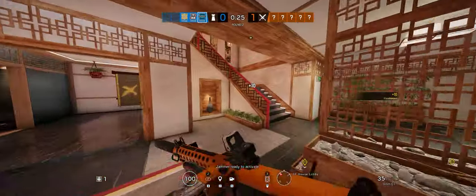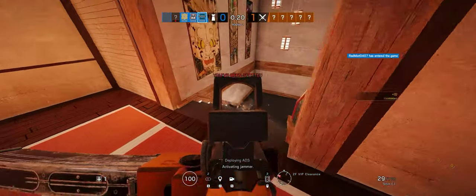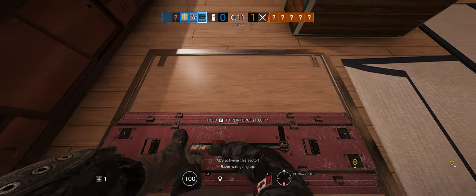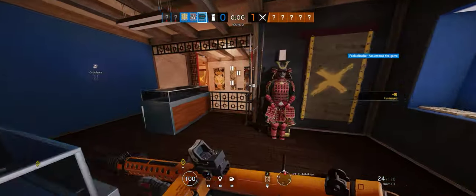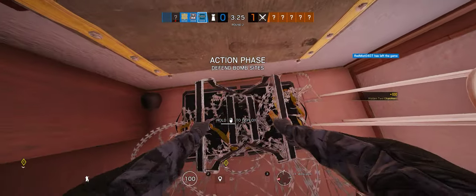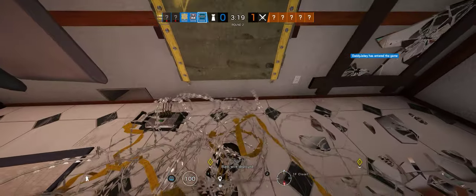I'll go get the hatch. Camera ready to activate. Deploying ATF — there's only three of us, we can't really play above it, I'm going to fight. ATF active under sector. Reservoirs going up. Ten seconds to insertion. Down to five seconds. Loading new mag. You must protect your bombs from being defused. Deploying welcome mat. Re-logging. Barbed wire deployed.